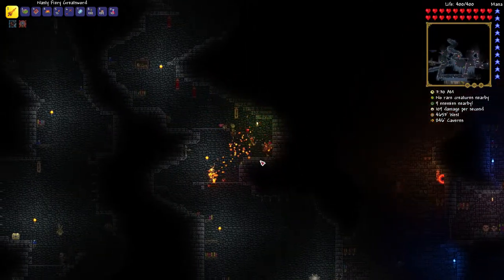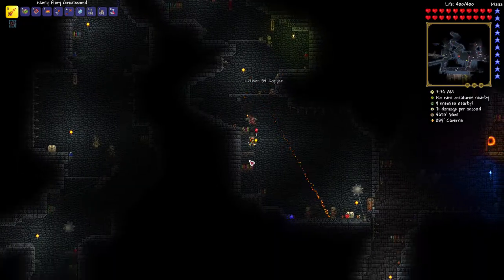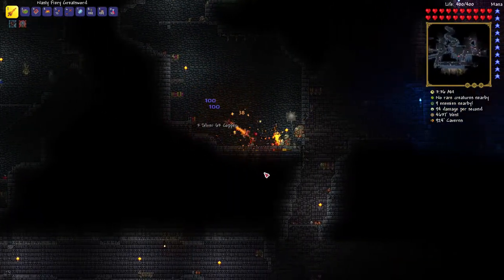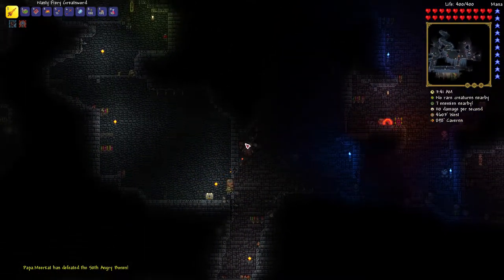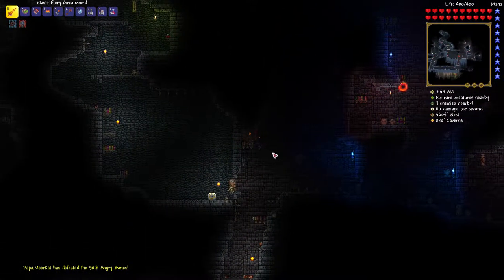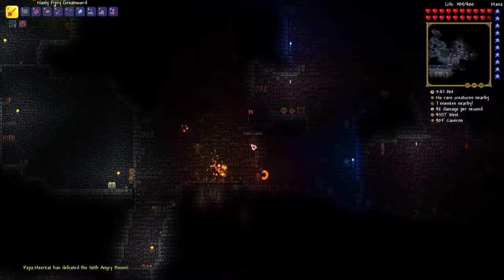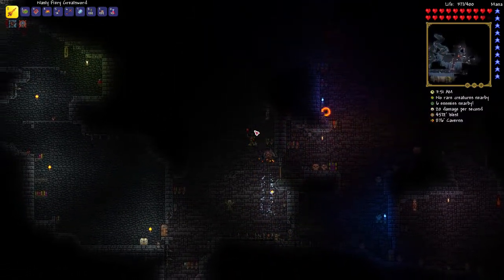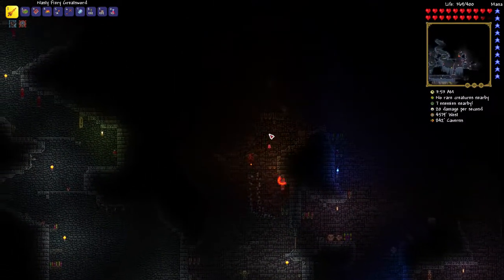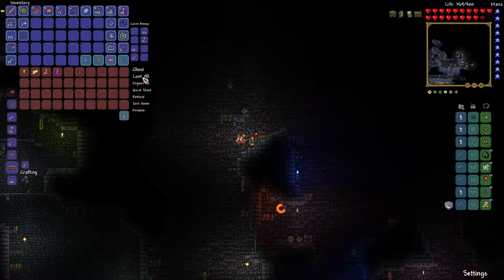These dungeons can be kind of big. Let's pick up my idol before I forget it's there - that wouldn't be a good thing. Angry bones banner. So we're looking for a specific look on those books. Brown chest! This means it's going to have a guaranteed gold key in it - let's go ahead and loot that.